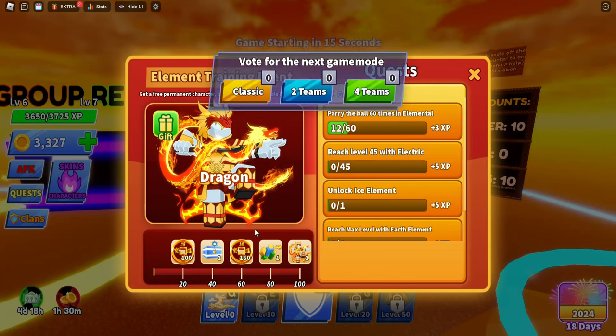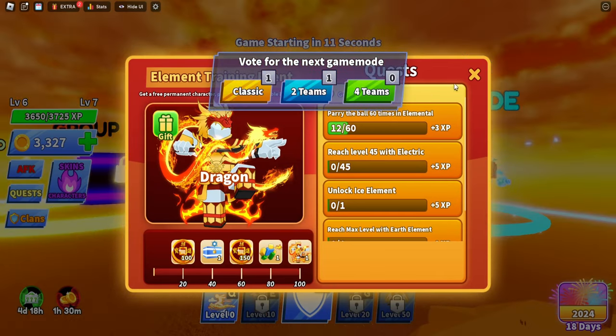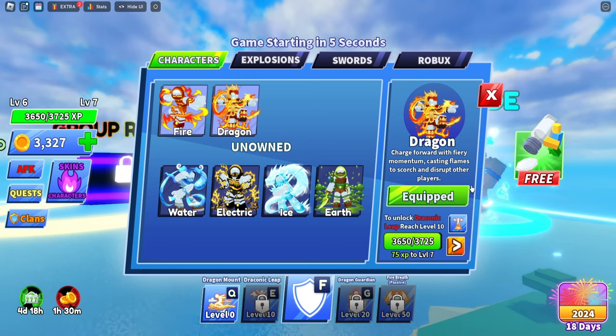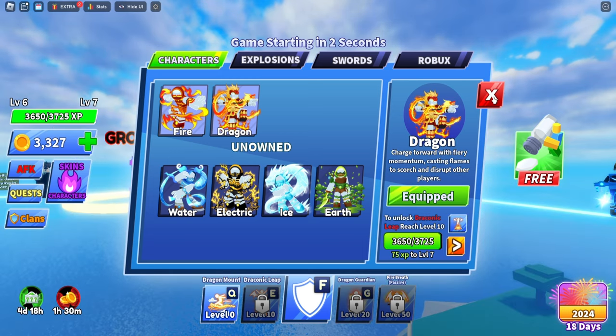As you can see, if we go into training I haven't unlocked it — I don't have the 100 XP or anything. But if I go into skins and characters, I have the dragon and it's almost level 7. It's crazy — I don't know if they just messed it up but I've been grinding this a lot.